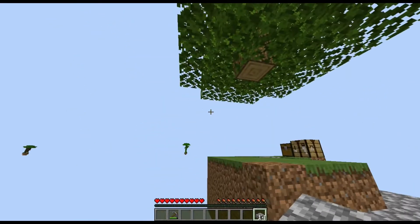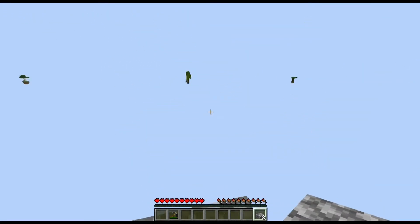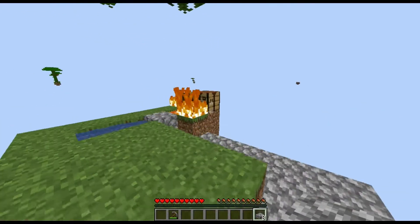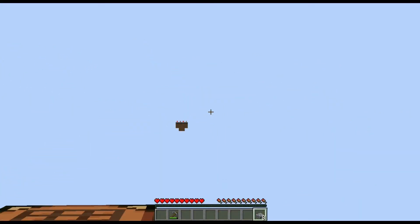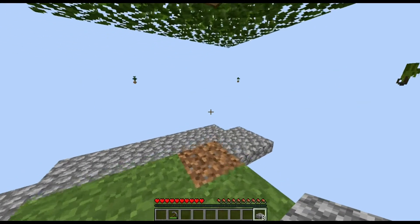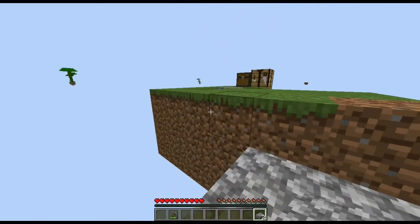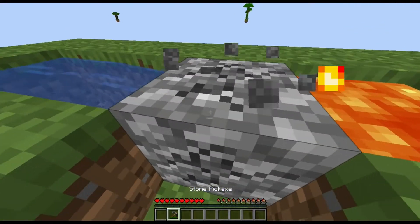We need to expand this so we can grow more trees, and also probably bridge to one of the islands — I don't know which island I wanna bridge to first. No fire, no no. Mushrooms — oh, that's food! There's cocoa beans there. Decisions. Let's focus on getting the tree farm going, just in case.